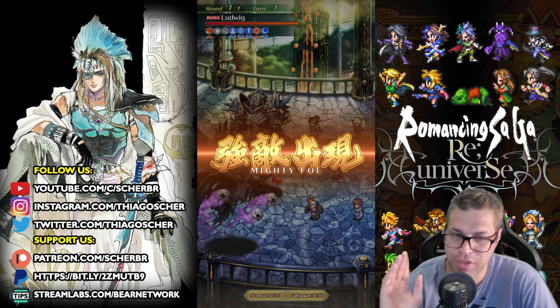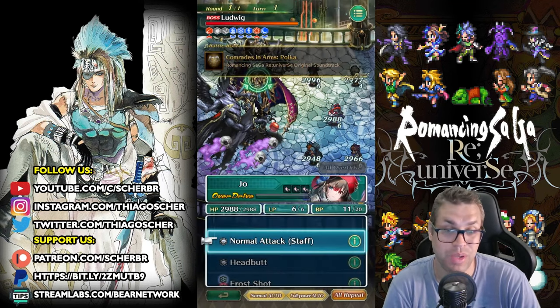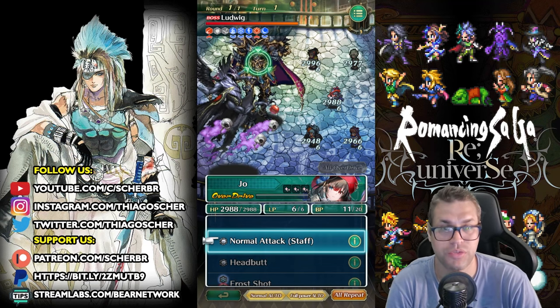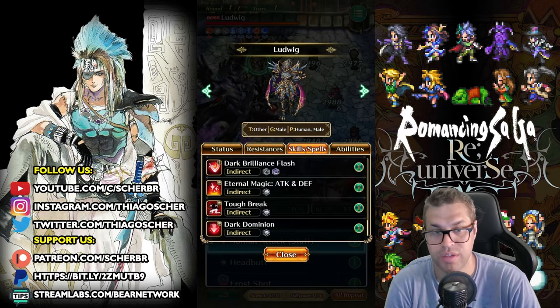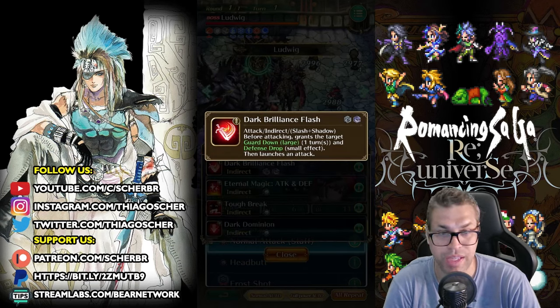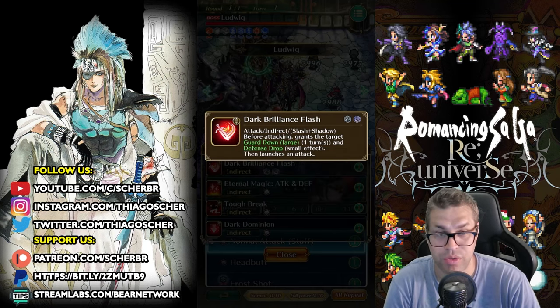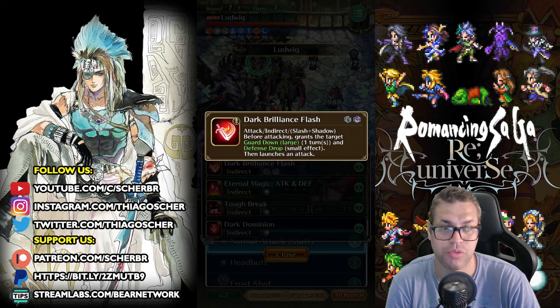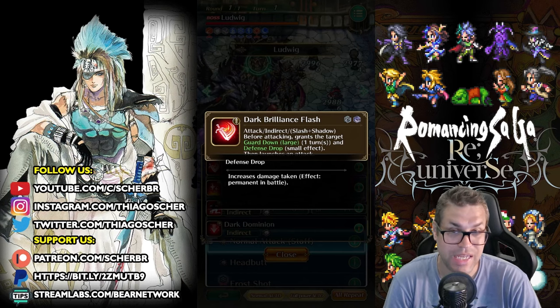The fight starts and this is a very tough one. At least I have a guide on my right side to understand what will happen during the turns. We need to talk about these bosses first. Ludwig is a character that will decrease your defense as long as the fight goes. He has this attack called Dark Brilliant Flash, which applies Guard Down Large — that already decreases your defense but only lasts for that particular turn before he attacks. Then he applies Defense Drop, which decreases your defense for the whole fight by 5%. Imagine if this guy keeps stacking.